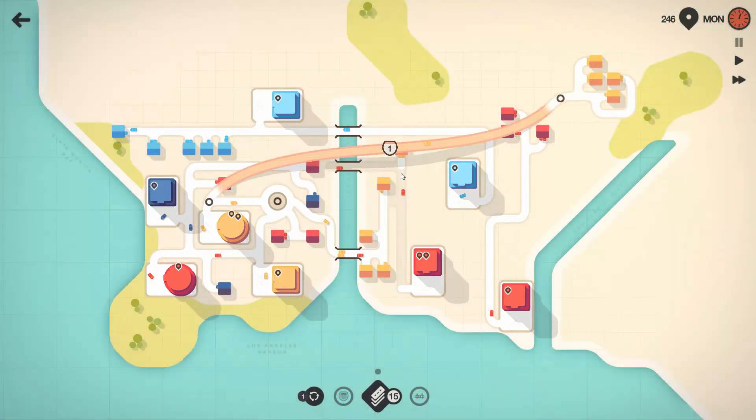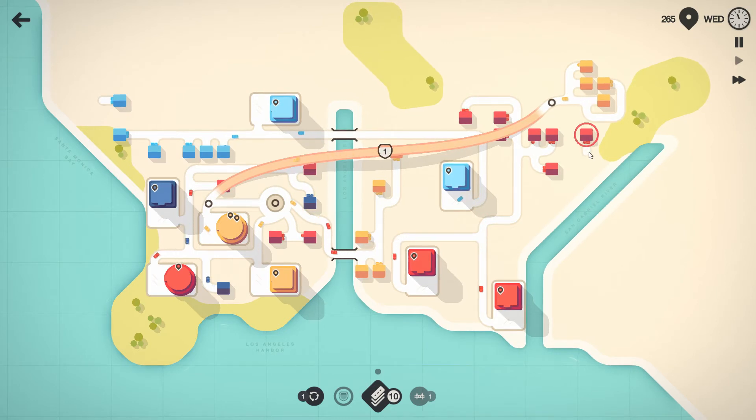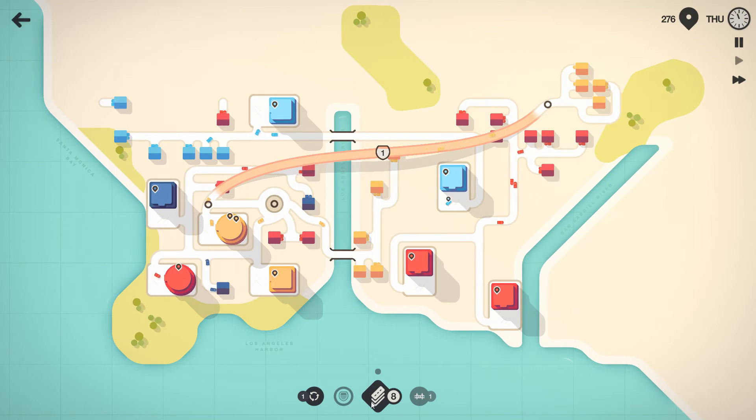We've got a bit of an issue now - this thing is going to be pulling all the reds. We may need to turn this red around but then we'll have no red going into this one either. I'm going to turn this red around, get rid of this road entirely, and instead add that red onto this system here - three feeding two, hopefully that's enough. We really need to get as many reds into this one as physically possible.